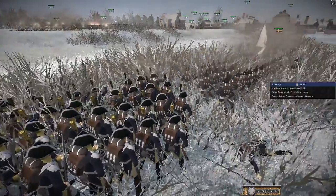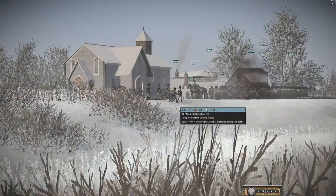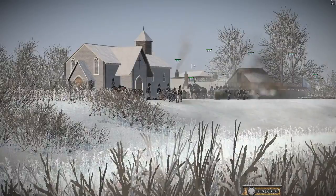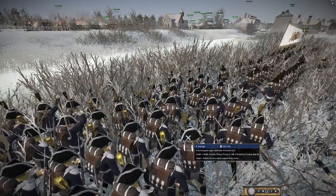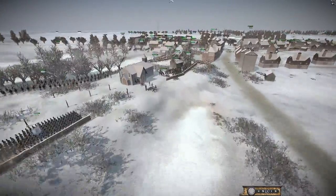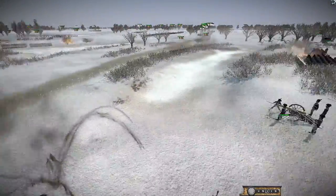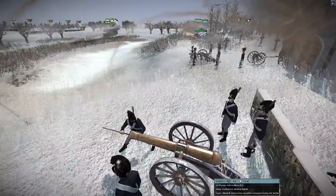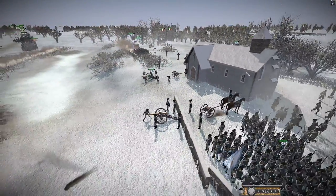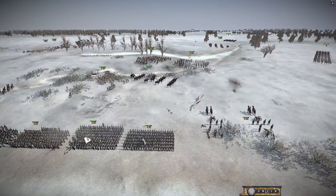They keep sending units forward in ones and twos and they're just going to get outgunned. You can see the Bavarian gun over there getting ready on such a nice little ledge. The Swedes might want to push forward and try to take that gun, but it's so heavily defended with all the line infantry waiting for them. The artillery is luckily missing and hitting the church behind — they are absolutely butchering that church.